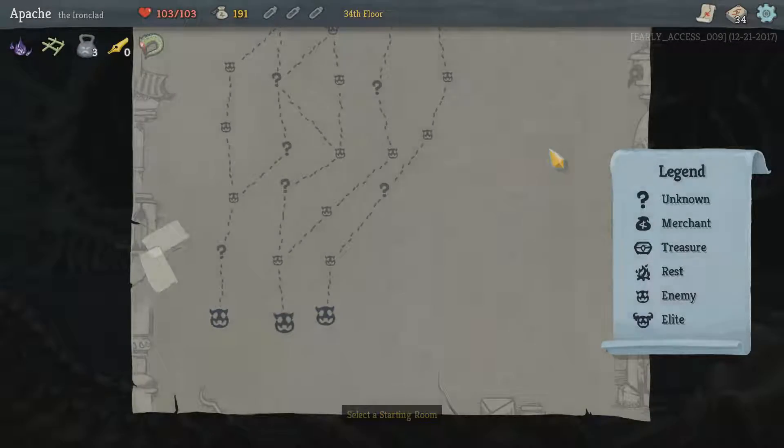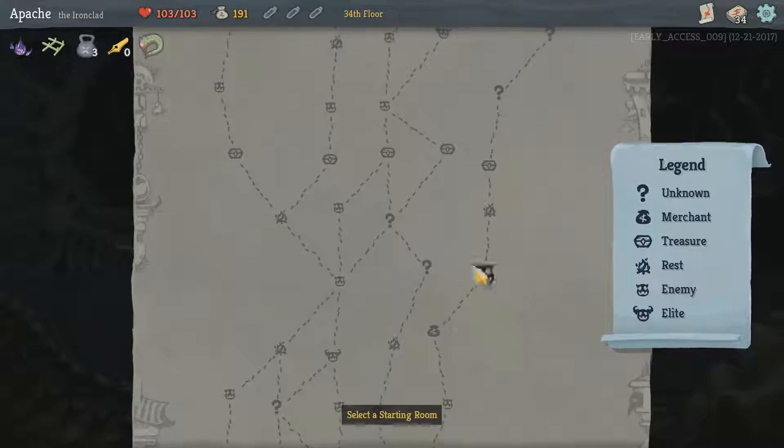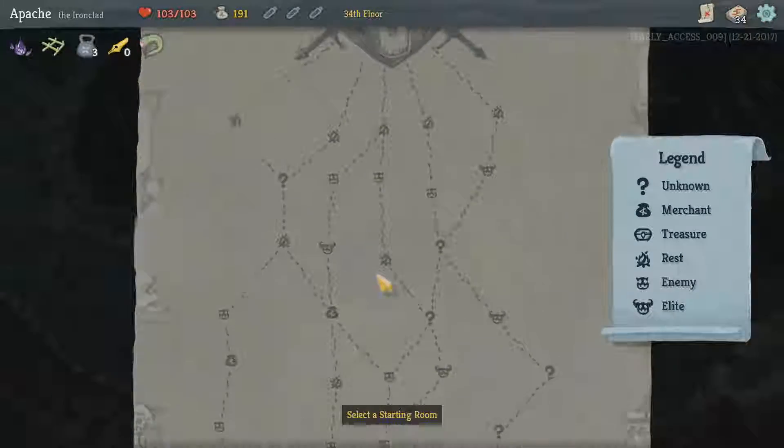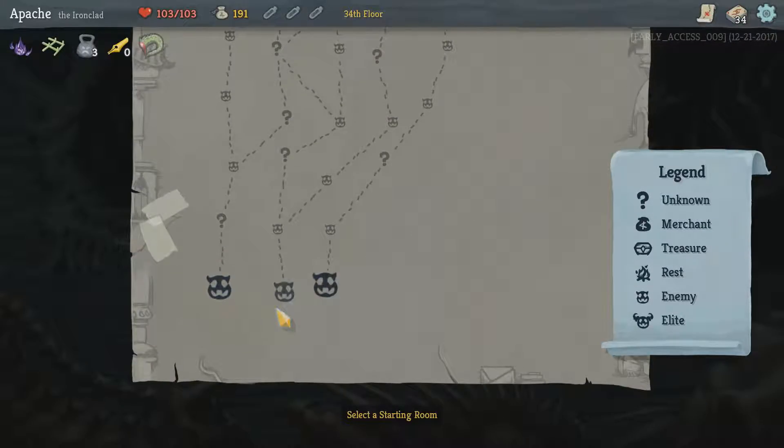Hey everyone, it's Apache here and welcome back to another episode of Slay the Spire. This is level three on our strength-based Ironclad mission. I'm going to take the center path up here and hopefully we'll be able to get to an elite fight, some relics, a campfire and a shop fairly close to the end. We'll have a decent amount of money to get as much as we can in preparation for the boss.